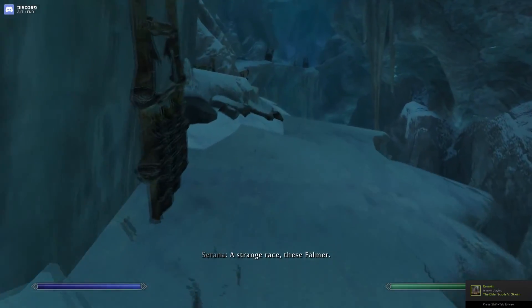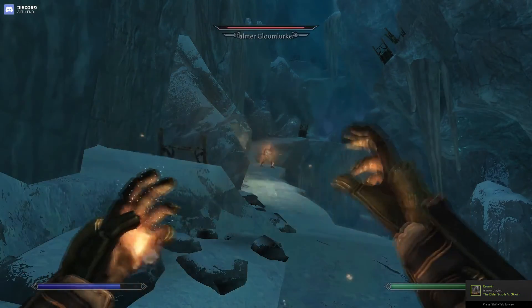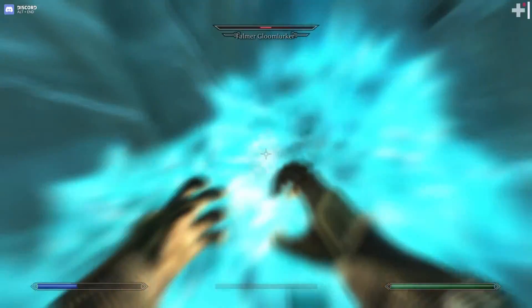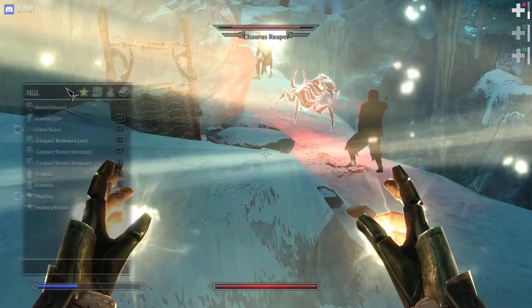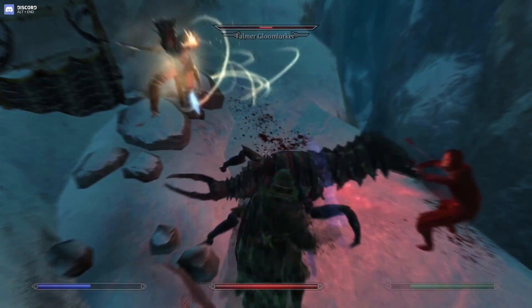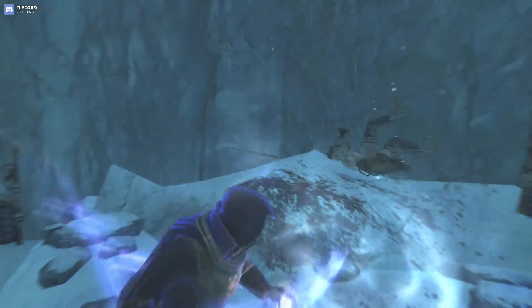There they are. I'll just hit this Gloom Lurker a few times and he will die. He's got a Chaurus — how nice. This one is pretty strong. Let me just get the bound sword out — save me a load of hassle. No healing from you, please.